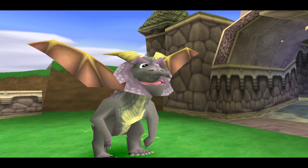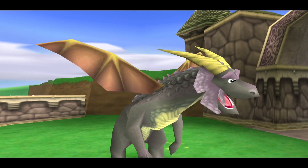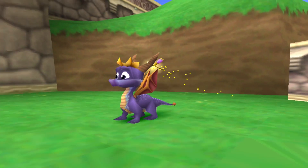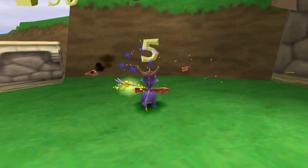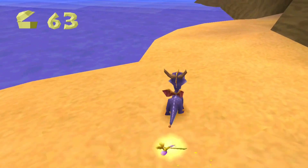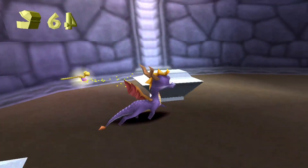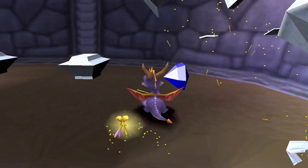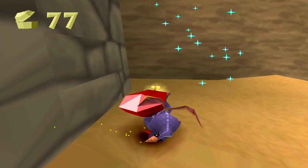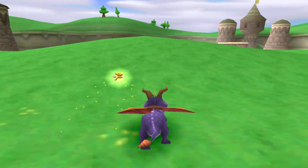You freed all the dragons — pass through this fancy vortex thing and it'll take you back to the artist's homes. But first let me tell you a story. No thanks, skip. I don't know where the key is, I think it was down here. Oh, I caught a gem by accident. Iron boxes — you need to run through them. I like the satisfying noise, very satisfying when you break so many in quick succession.